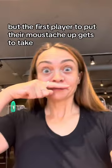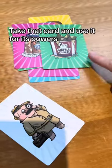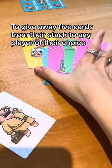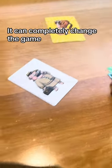Then there's the investigator. This card ends the game, but the first player to put their mustache up gets to take that card and use it for its powers to give away five cards from their stack to any player of their choice. This is super powerful — it can completely change the game.